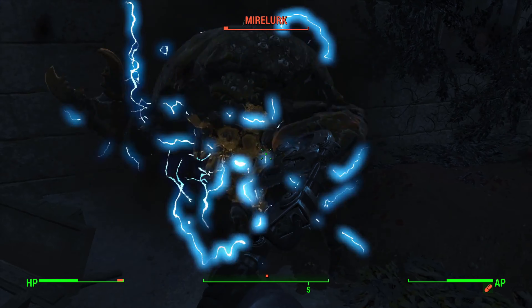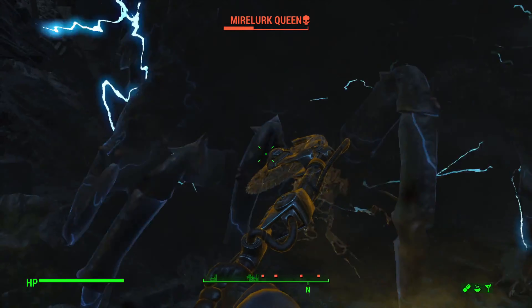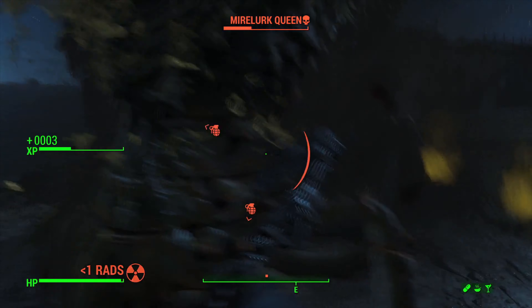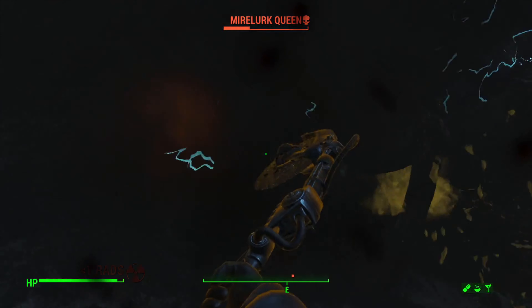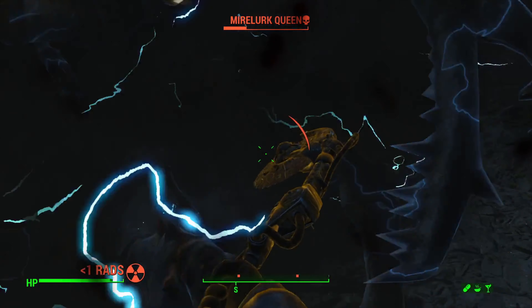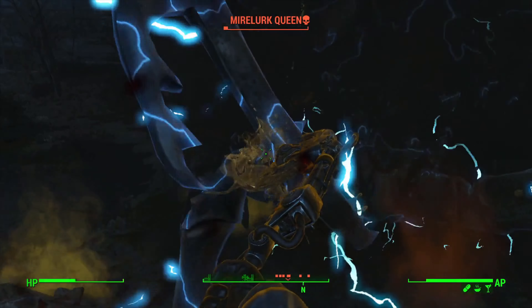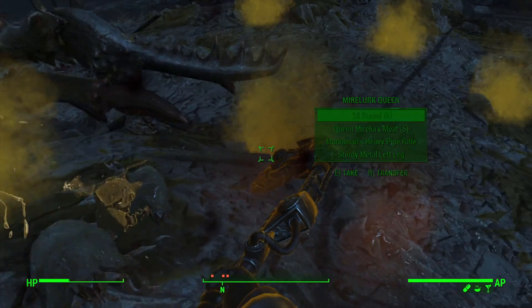We do the unthinkable and go to the Castle on our own, level up, and take Big Leagues rank 3 — 60% more damage with melee weapons and a greater chance to disarm opponents. The Mirelurks hear horror movie music as we stealthily take them out, though it goes pear-shaped a few times. The Mirelurks don't enjoy getting buzzsaw treatment to the face. We find the Mirelurk Queen, but we came prepared with a truckload of healing items and buffs.